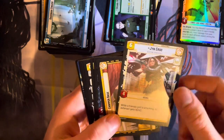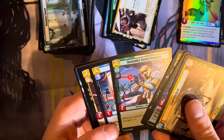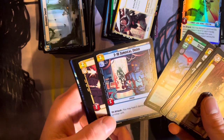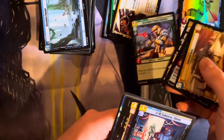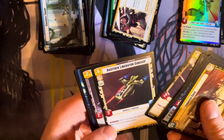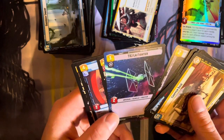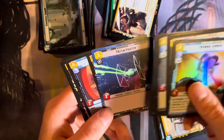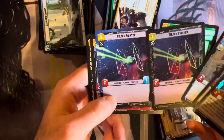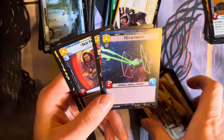Jyn Erso — awesome. Defense Walker. Shore Trooper — that's cool. So we got Shore Trooper and Jyn Erso — same movie. Full art TIE Fighter, which honestly I kind of like better than the regular one. I don't know — that foil's pretty sick. I like the foil. I like the full art too, but the foil's pretty cool.